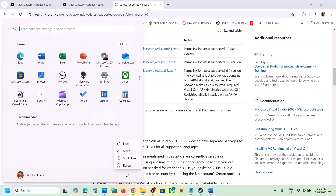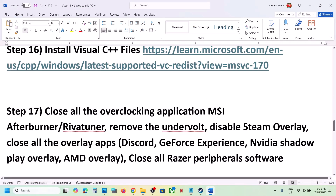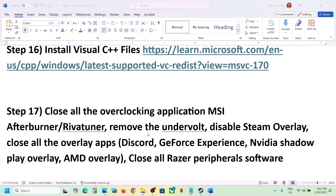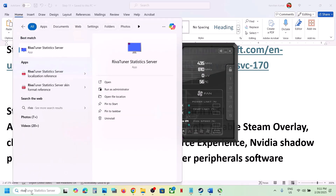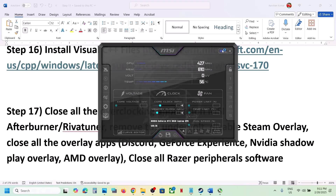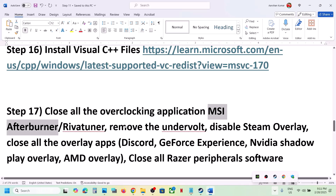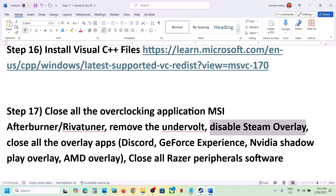The next step is to close all overclocking applications. If you have MSI Afterburner or RivaTuner running, close them — click the system tray arrow, right-click, and close. Also remove any undervolt settings if you have your computer undervolted.